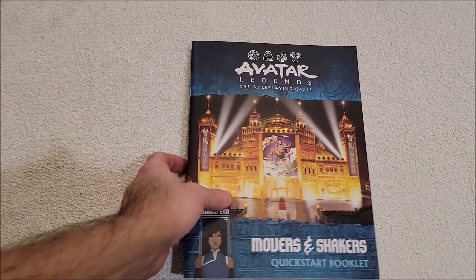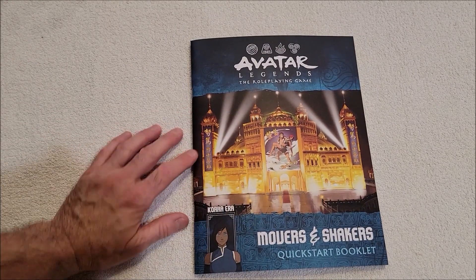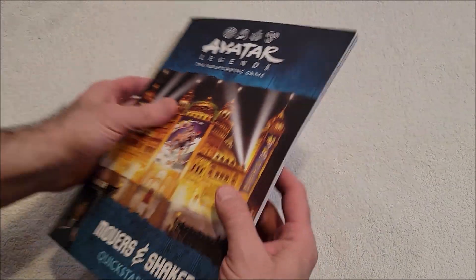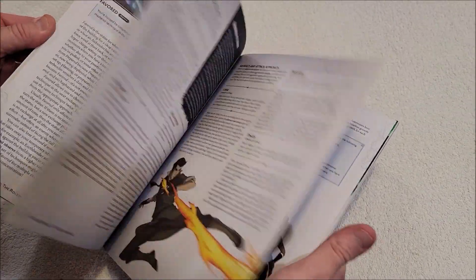Movers and Shakers quickstart booklet. They gave these away for free over, I think, Black Friday weekend, or maybe the week before that. You only had to pay for shipping, and it's basically just the quick start rules.